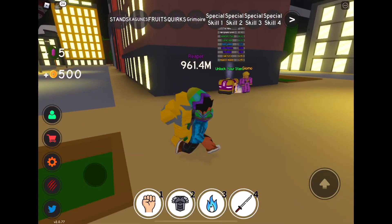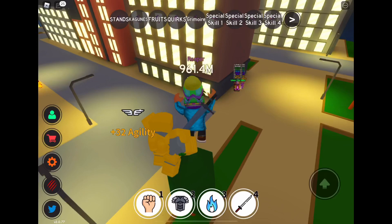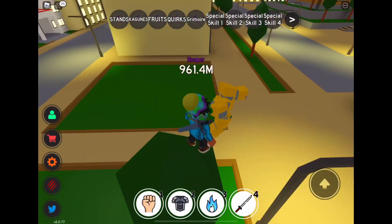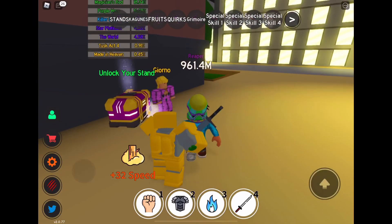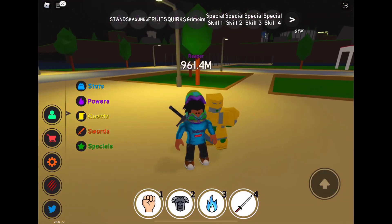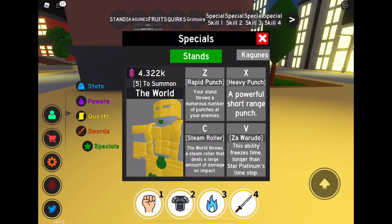All stands have four special skills. Special skill one and special skill two are the same throughout all of the stands, but special skill three and special skill four are different for each stand. I'll show you what this looks like — you can see a 360 view of it right here. It has a nice color scheme, and you can see the abilities on specials.